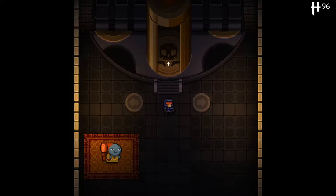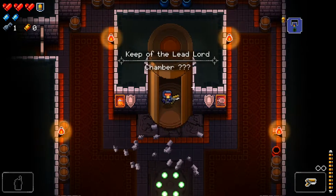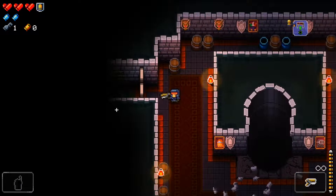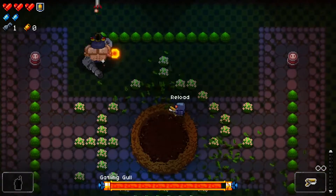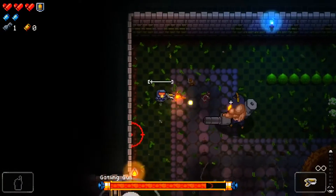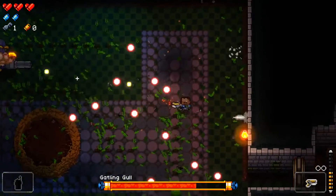Boss rush mode generally means that you fight a number of bosses straight up with no regular enemies in between. We're going to check that out — I haven't tried this yet. Presumably it'll be 'Keep of the Lead Lord chamber,' so we're going to start with the first floor boss. It is the Gatling Gull. We skip the intro, and unfortunately we only have the starting weapon since we haven't gone through a floor or collected any chests.